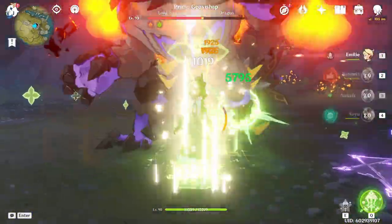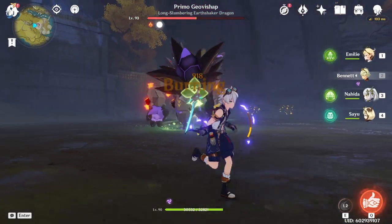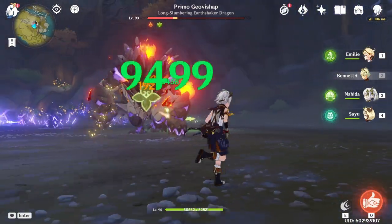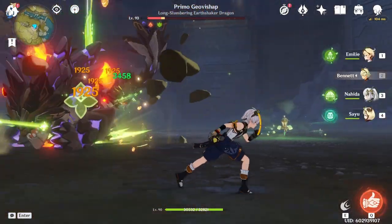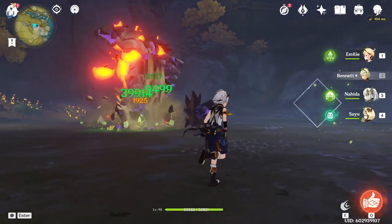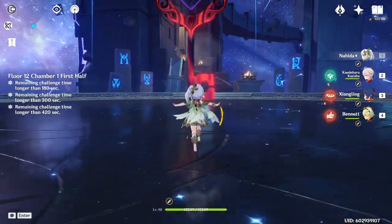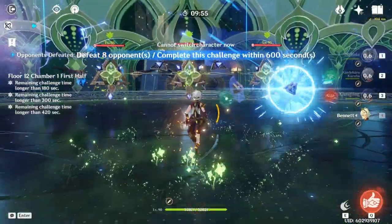To be fair, Nahida's Elemental Skill mitigates this to a certain extent — it always triggers right after triggering an Elemental Reaction. And if you have multiple high Elemental Mastery characters like Sucrose or Kazuha as well, it still works out decently. You can kind of outpace Emily's application rate, which is why I said in the beginning it's not really a lost cause.